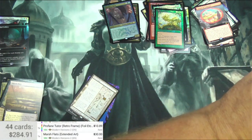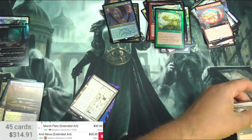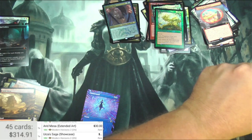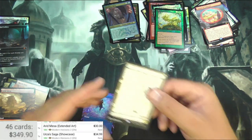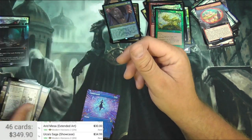Arid Mesa — 30 bucks. Urza's Saga — 34.99. Is that the showcase? Yeah, I guess it's the sketch version, so very nice.